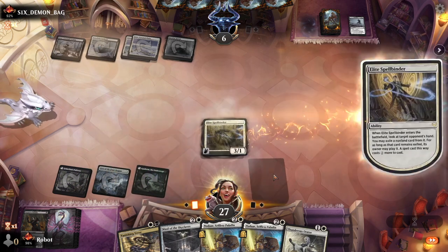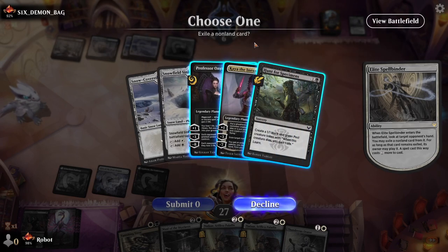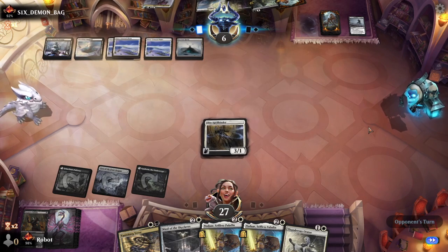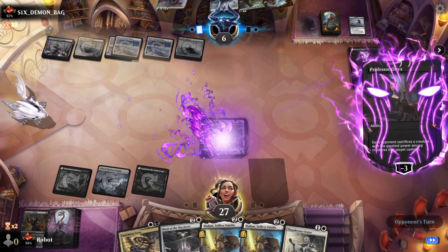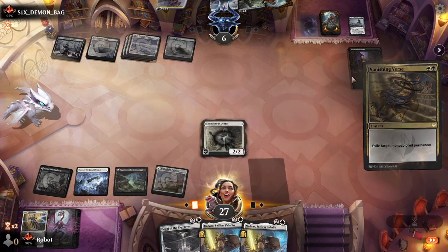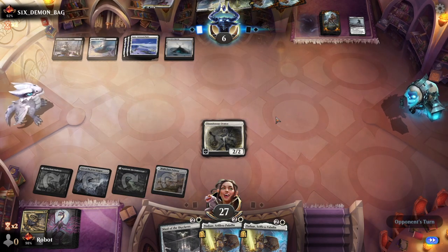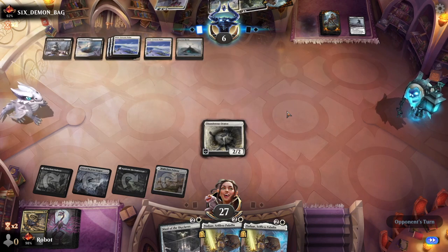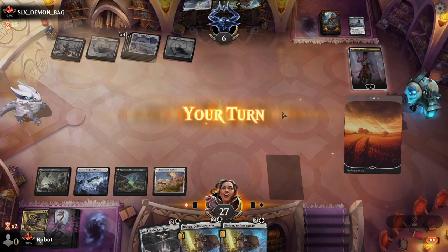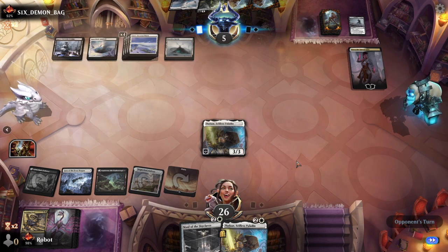I guess we play the Spellbinder and take their next Blood on the Snow if they have it, or their Planeswalker. They have two Planeswalkers. I think Kaya's a lot worse for us to deal with — we can just exile Professor Onyx with Vanishing Verse, but she's probably going to make us sacrifice the Spellbinder here. Unless we find a fourth land, we're not really going to be able to keep any pressure up. They just play Kaya. It's just Planeswalker after Planeswalker. We simply put a Maul on Nadar and win the game.